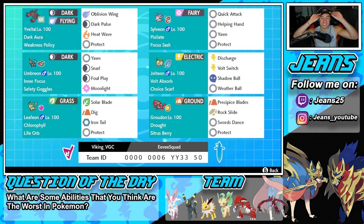What's going on YouTube, Jeans here, hope you guys are having an amazing day. Today we are back yet again bringing you guys some more competitive ranked double battles for Pokemon Sword and Pokemon Shield. In today's video we are hopping back onto that ranked doubles ladder with an Eeveelution team — yep, you guys heard that correctly, we have four Eeveelutions on this team.